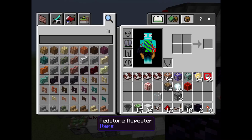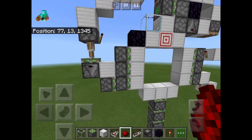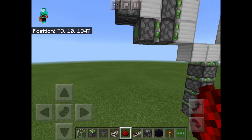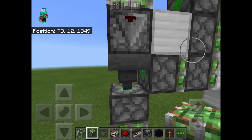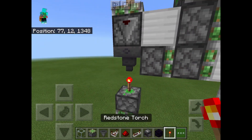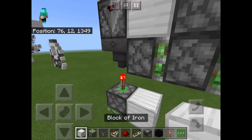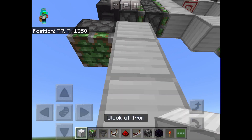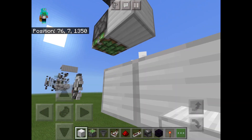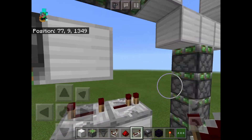Place an obsidian block right here, grab your glass and place it right there. Then down here, grab a hopper, grab your sticky piston, and place it right there. Grab your redstone torch and place it there. Now place a solid block with some redstone dust. Then over here, place two blocks, then a repeater set to four ticks of delay and a repeater set to one tick of delay.